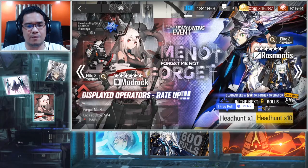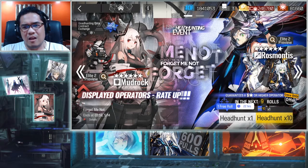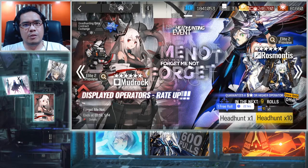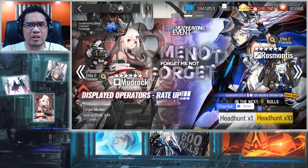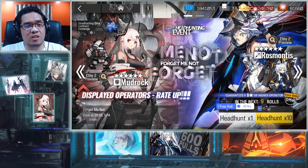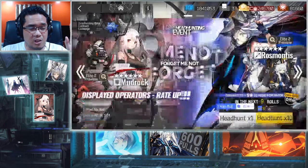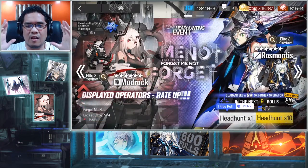If you saw the title of this video or the thumbnail: 600 pulls. We're finally going full power on an Arknights banner. 600 pulls is basically the safest bet. Consider the worst luck imaginable in Arknights — 100 rolls to hit pity for a six-star guarantee, meaning you only get six six-stars in 600 pulls. And unfortunately, all six could be spooks. Well, we have the headhunting data contract exchange. With 600 pulls, I'm guaranteed at least one copy of Mudrock and one copy of Rosmontis. But if we don't have such insane bad luck, we're talking high potential of both of them.